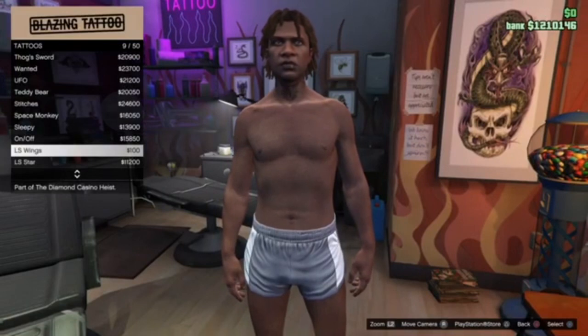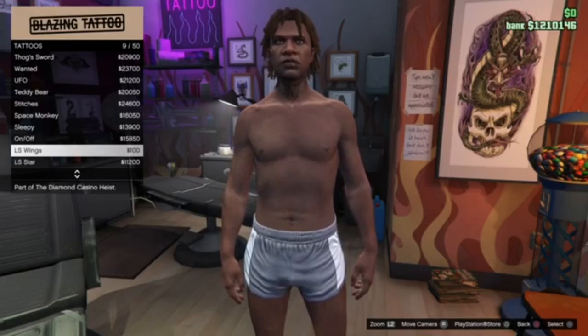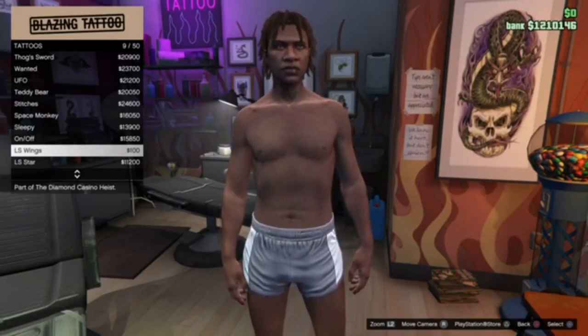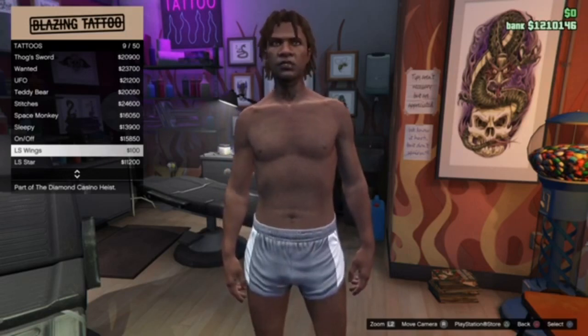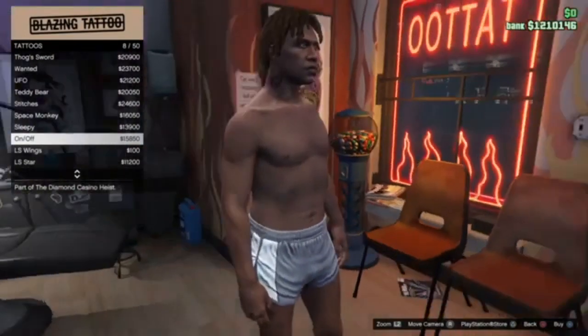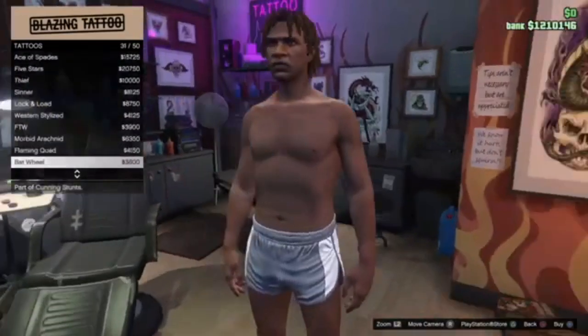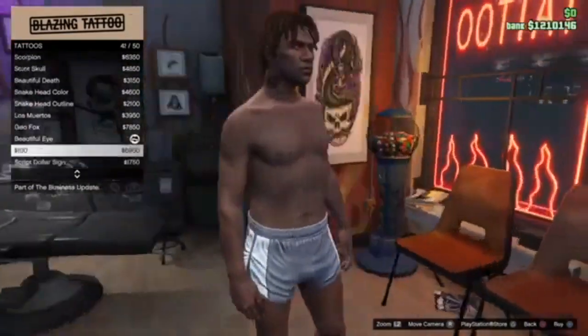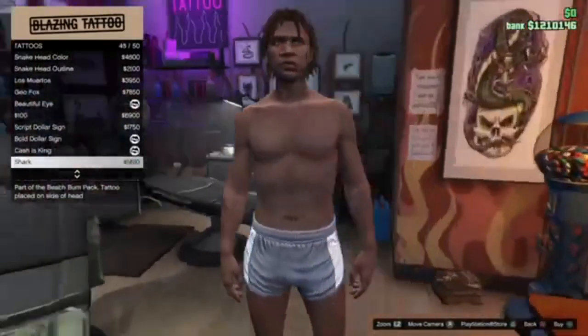You could get this one, but he has — I think it says 'blessed' on his neck, or something like that, and I can't really make it out from Google PNGs. Anyway, you can get some of these, or get the ones on the sides. The 'beautiful eye,' the 'bold dollar sign,' and the 'cash is king' are really the ones you can get.